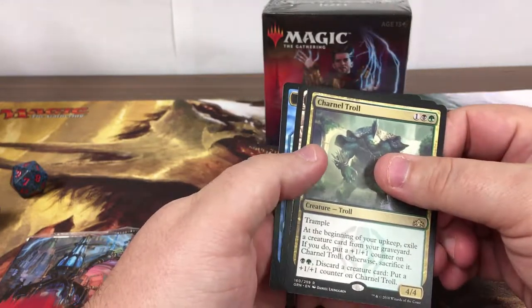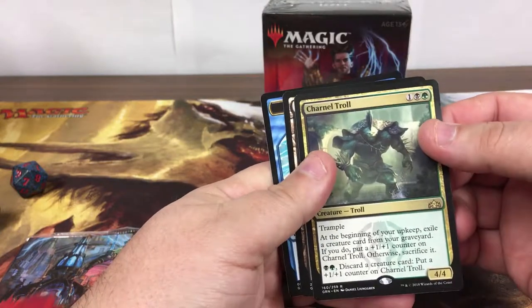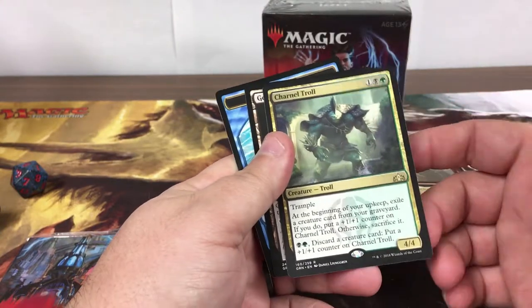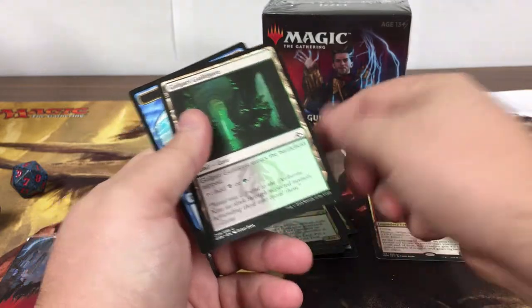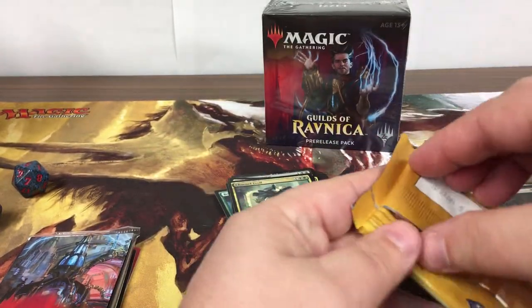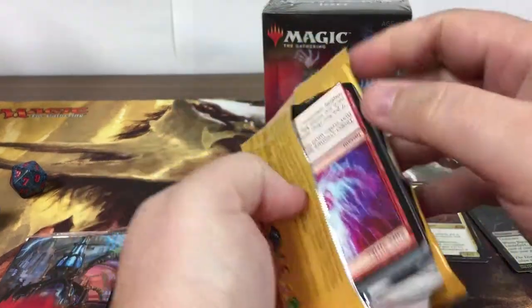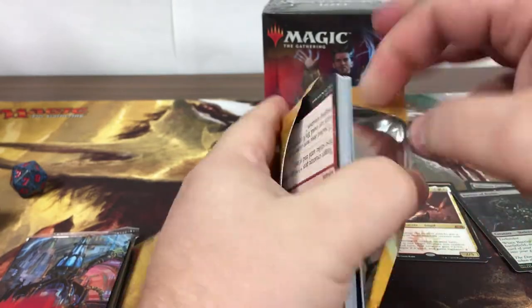Charnel Troll — you would think a 4/4 for 3 would be playable; maybe that thing will find a home. Last pack in this box and we'll do the promo.